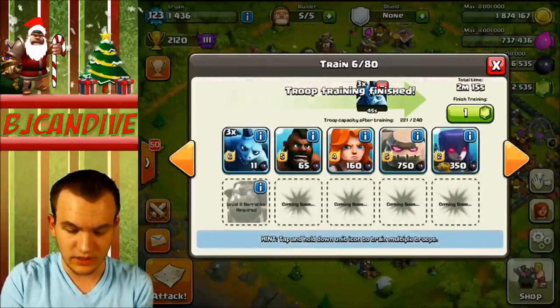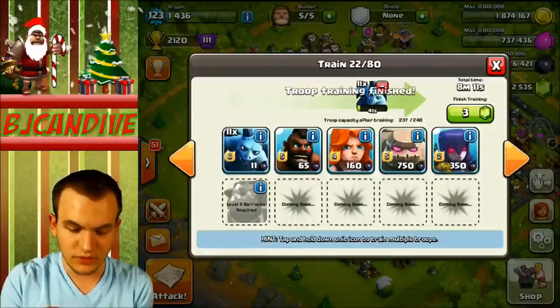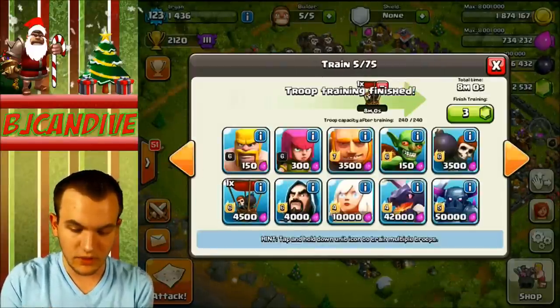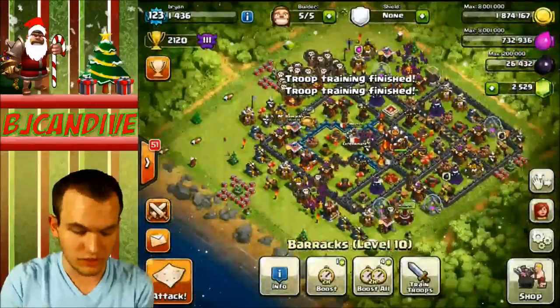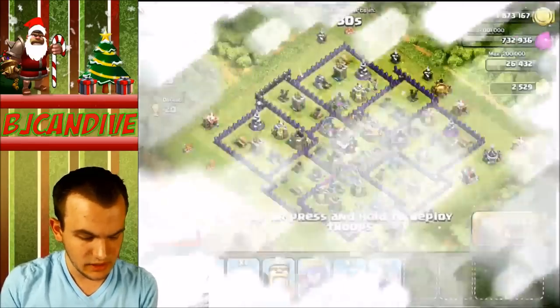Somebody hooked us up with a dragon — that's going to be awesome for us. I think I don't have enough Balloons or something, so I'm going to get one more Balloon in here. Then I think we are good to go. I've got my heroes, we are good to go. Our clan castle is full. 28 trophies on this next base — let's go ahead and try this one.